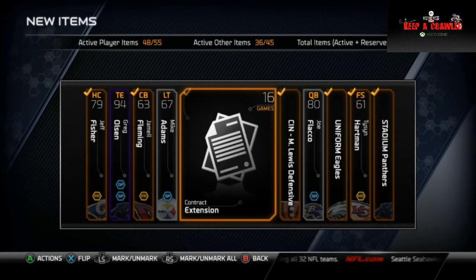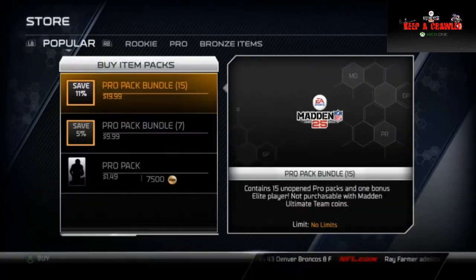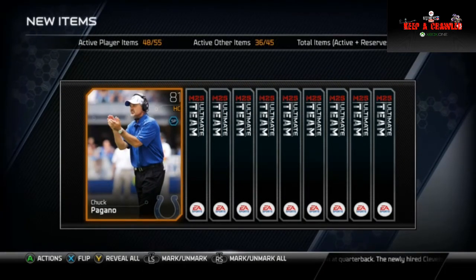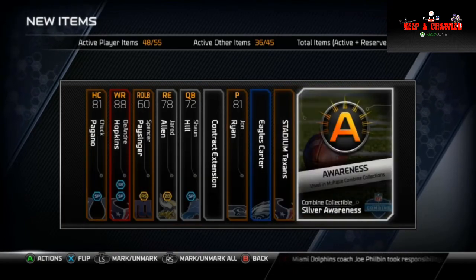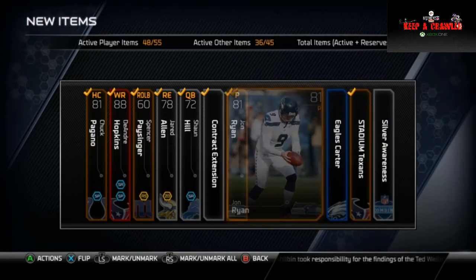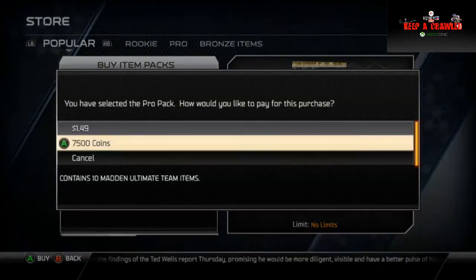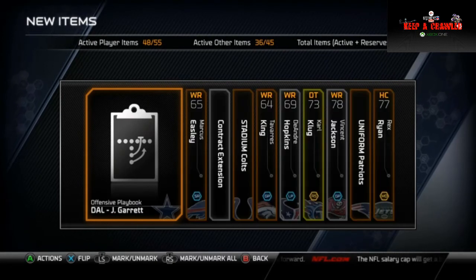And do the reveal all method again — it's not really a method, it's more just your luck. See if we can get another nice playoff card or another one of those collectibles. Three, two, one — boom! DeAndre Hopkins. I didn't know these are still in packs — I thought they would take them out. Pretty cool to get him, I guess. Oh, and Silver Awareness — oh my gosh! These packs are nice. We get an Eagles card or two. Oh my God — I gotta keep opening these packs. If you guys were in my situation, you'd understand. These packs are nice. Reveal all again — three, two, one — boom. And finally, we get a crap pack.